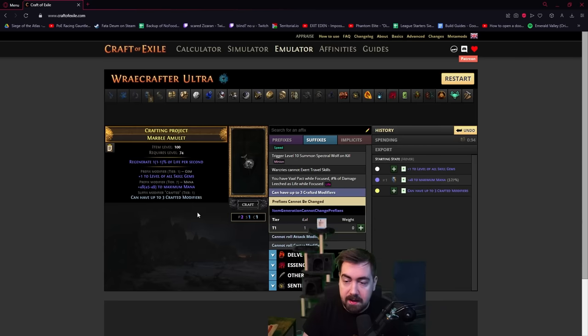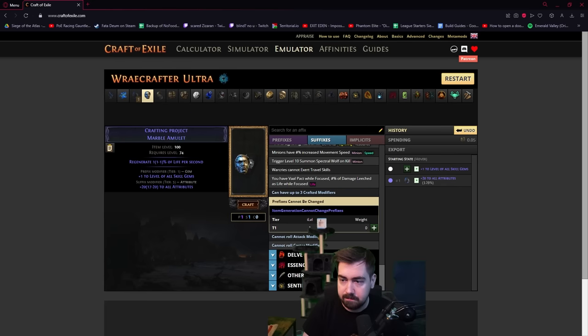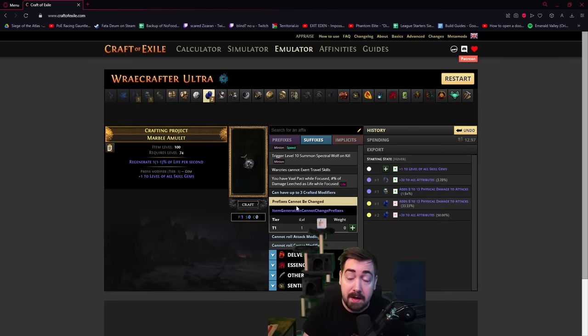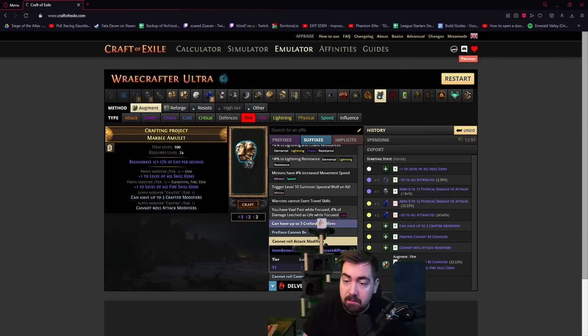Now let's look at some of the other scenarios. What if you augmented it first and it looks like this? Annulling it down until it's just plus one skill isn't bad — it's actually pretty good, because then we can do what we had before except with no risky prefix. If you get plus one all skill gems, you can do three-mod: multi-mod, prefixes cannot be changed, and cannot roll attack modifiers. Now you can literally guarantee plus one of whatever you want — that's very nice, and then you can finish the amulet.